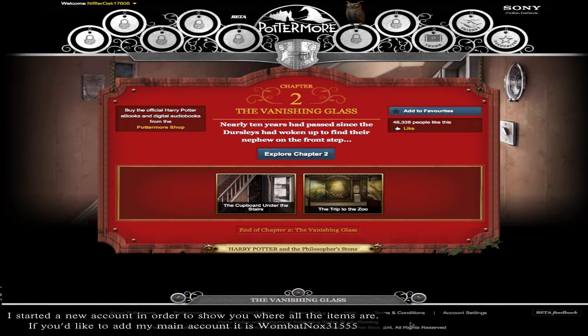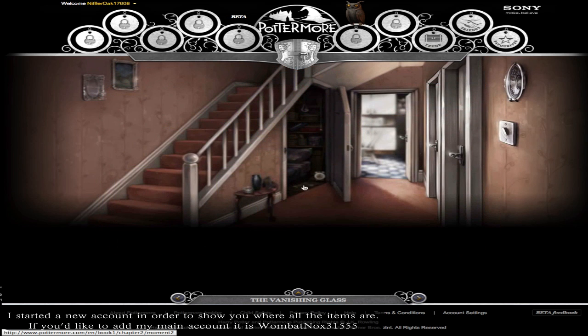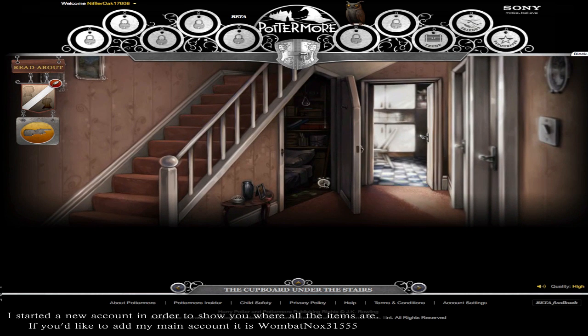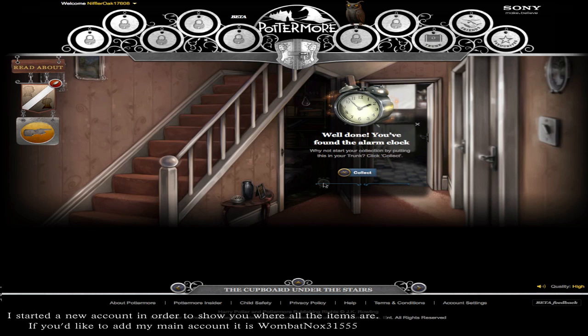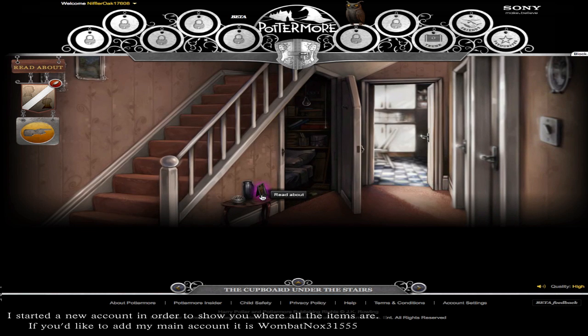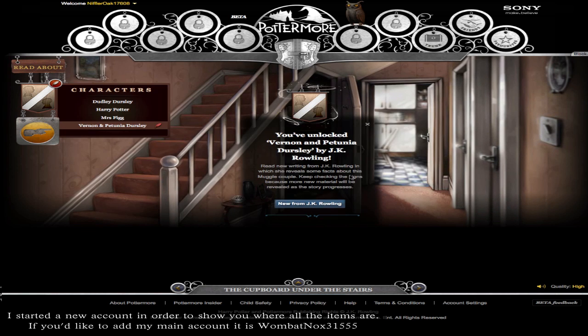Hello and welcome to Pottermore Hidden Secrets, Chapters 2, 3, and 4. Just as a quick startup note, you can get all these objects before you get placed in a house by the Sorting Hat, but if you go through and get placed first, when you come back and get all these objects, you get bonus points for your house, which can be a little advantageous if you're trying to place your house at the top.